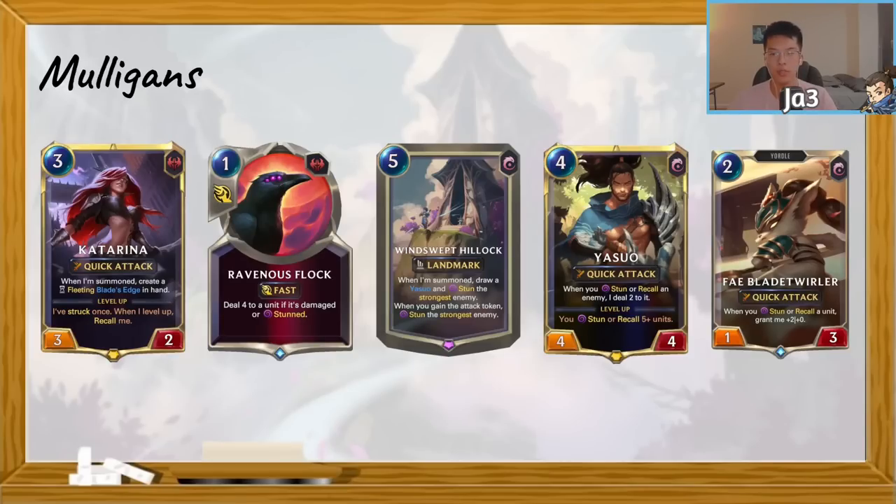Finally, we have our two-drop slot: either Faebladeswirler or House Spider. If it's aggro, keep House Spider; if it's a slower matchup, keep the Faebladeswirler. Just having a two-drop ensures your early game isn't completely lackluster and that you can have some sort of board state when you do level up Katarina. Let's jump into a couple of mulligans and I'll talk about the matchups and what I expect each card to do.